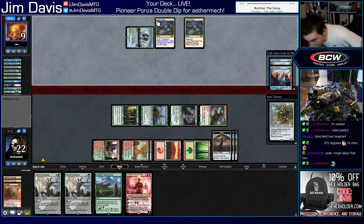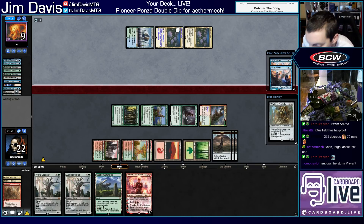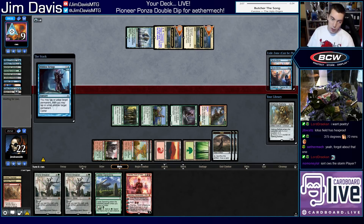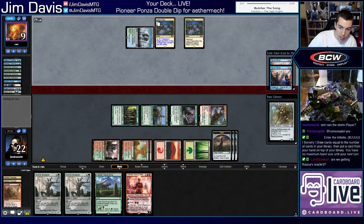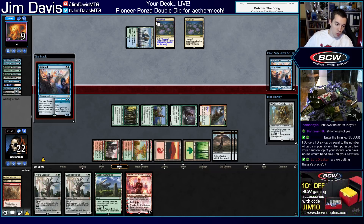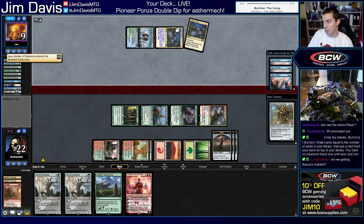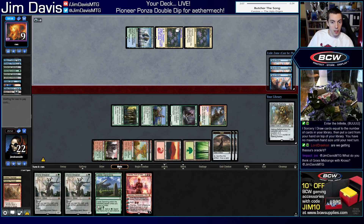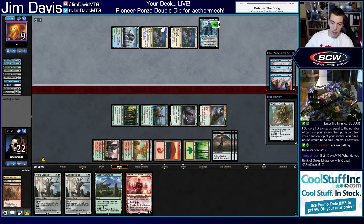Our opponent is Caleb Shear. I kept my hand without seeing his name — a Sylvan Caryatid double World Breaker hand, which is fine against most decks — but I kept and then saw his name and he only plays combo decks, and we can't beat a combo deck probably. Looks like we're dead now. Yeah we're dead. All right, well that was fun. He just played End of the Infinite, so.